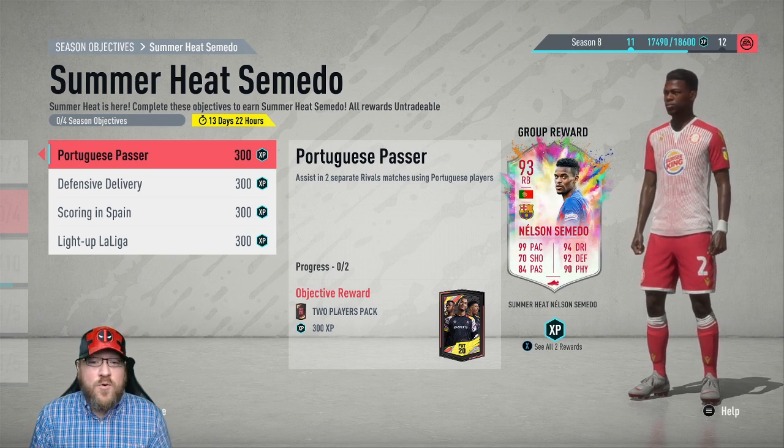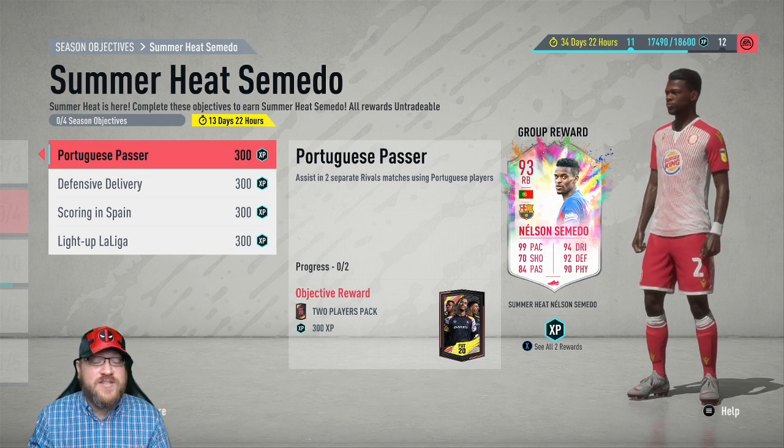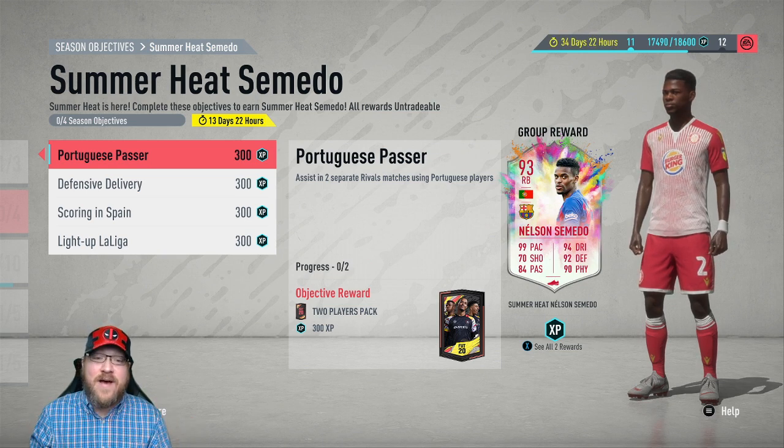The first one is called Portuguese Passer. This one you have to assist in two separate rivals matches using Portuguese players. This is an objective you have to complete completely in division rivals.